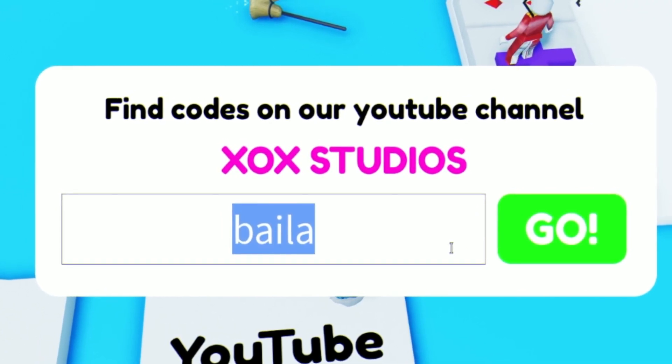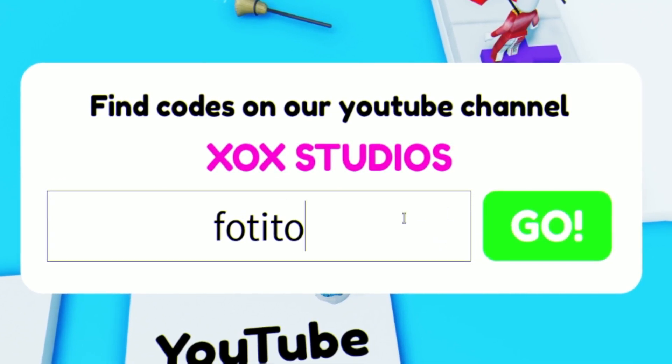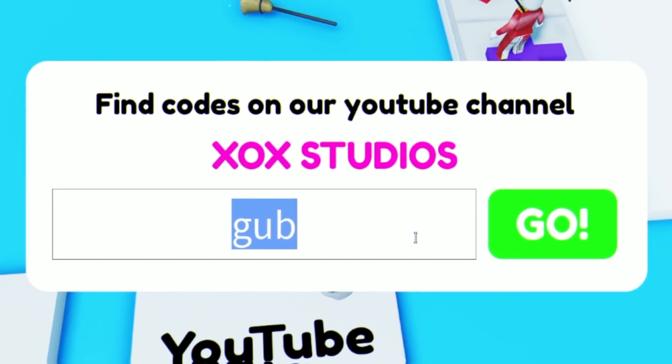Next we have code FOTITO — F-O-T-I-T-O. Redeem that one. After that we have code GUB.